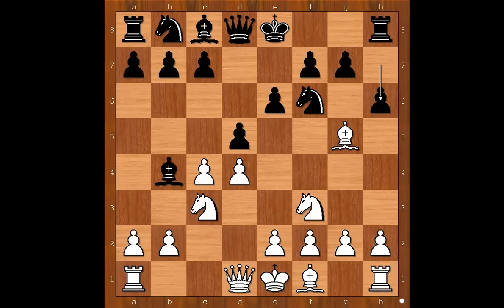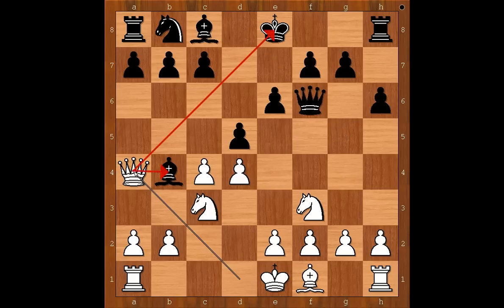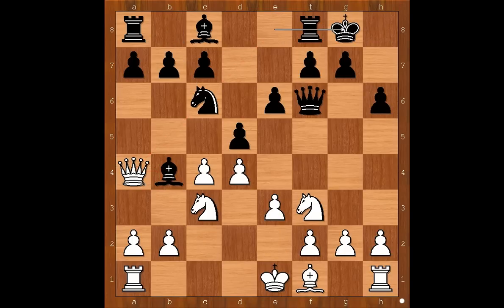Aronian played Bxf6. If black plays Bxh4, then black may play g5 and after Bg3, Nxe4. So we have Bxf6, Qxf6, Qa4, Nc6, e3, and Wesley So castled kingside.